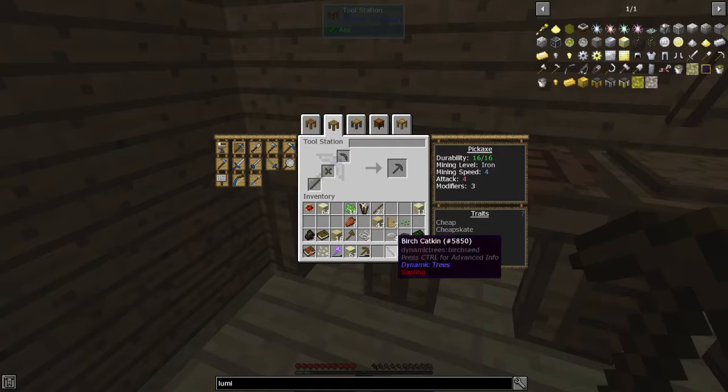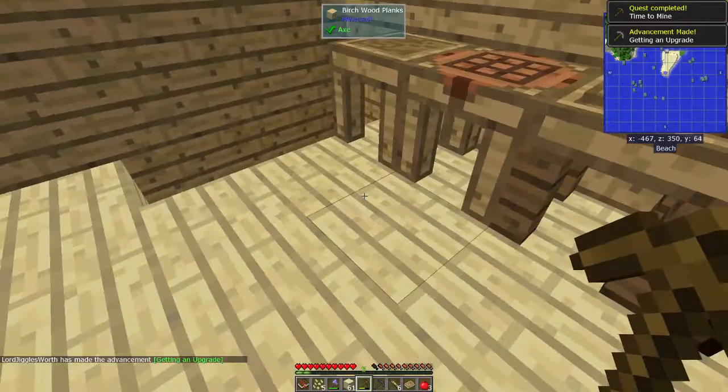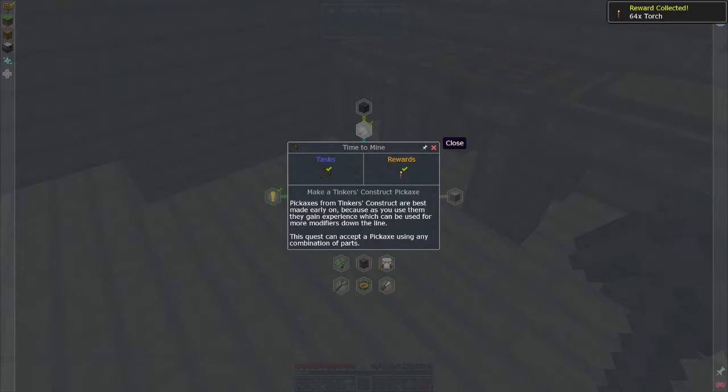It's just a pure pickaxe — I could put a stick on that. Getting an upgrade! It's mining time. We got two quests done. Time of the mine — and we get a stack of torches. Beautiful.